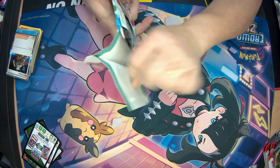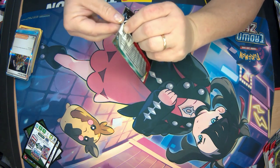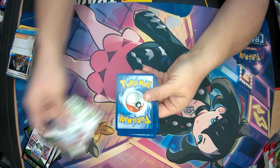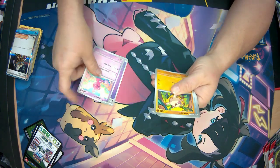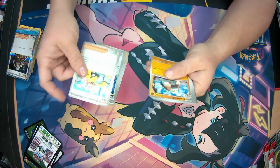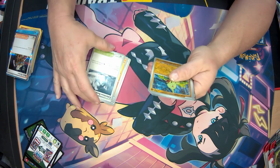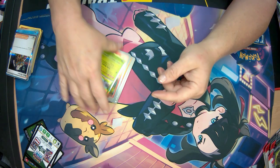Last one in this video of the new Paldea Evolved. Code card. One energy card. We have Basic Energy, Tinkatink, Mankey, Delibird, Super Rod, Iono, Nack-stack — something like that — Calamitous Snowy Mountain, Reverse Holo Larvitar, Reverse Holo Oricorio, and Holo Chompaw.